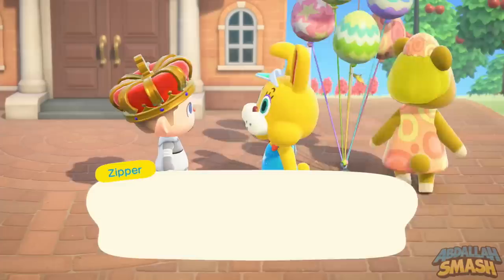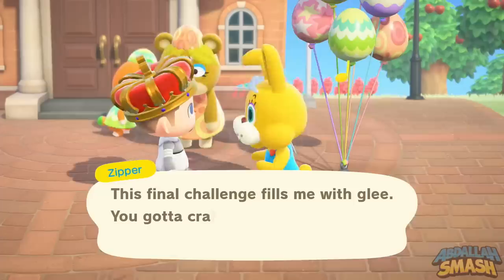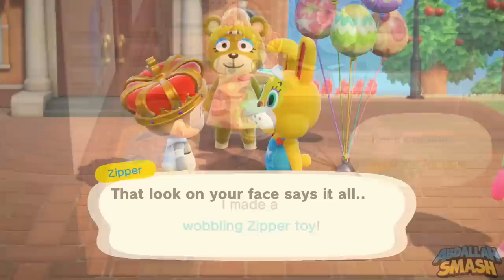But once you've crafted them all, talk to him one more time. He'll say, "Yo, heads up — you crafted all of this furniture! Good job, here, take this DIY recipe for a Zipper Toy." The Zipper Toy is like a little bobblehead thing that looks just like him, which is kind of cute. It's something like an endgame trophy. So learn the DIY recipe, go to a bench, and make that thing. It's a little costly on eggs, but if you don't have the eggs, go exchange for them.